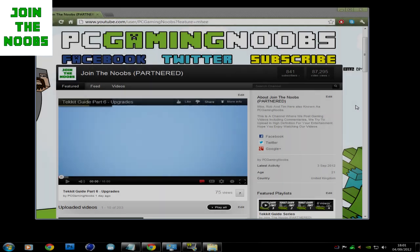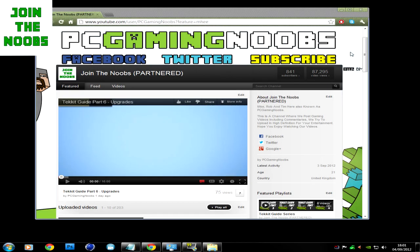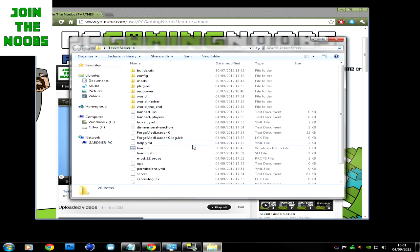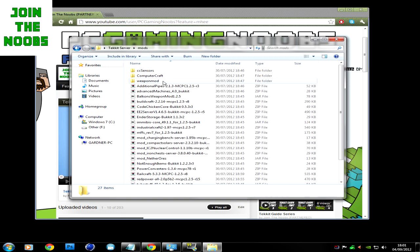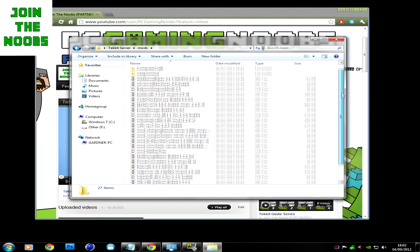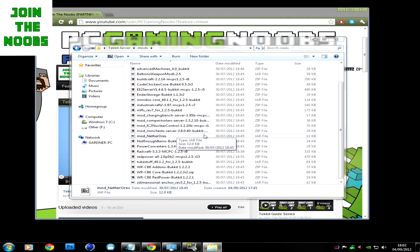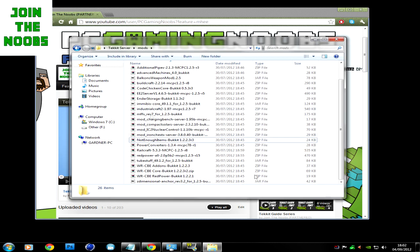The next fix is the '7 more' fix. This happens when you're loading your Launch.bat and it says '7 more' and won't load anymore. The reason for this is because a mod is basically corrupt. The way to fix this is to go onto your Tech It server, go to your mods folder, find the Neverars mod which is just here, and just delete it.